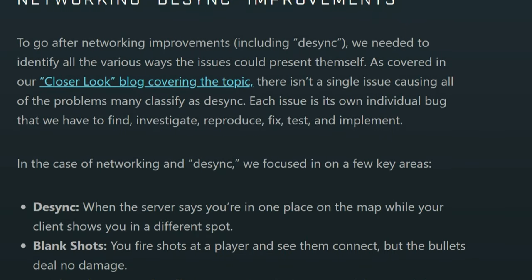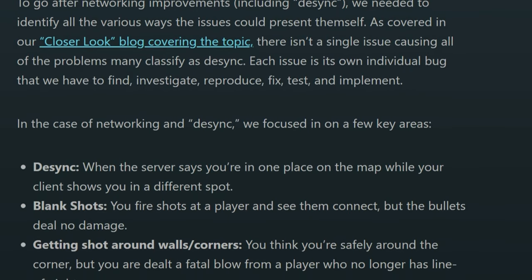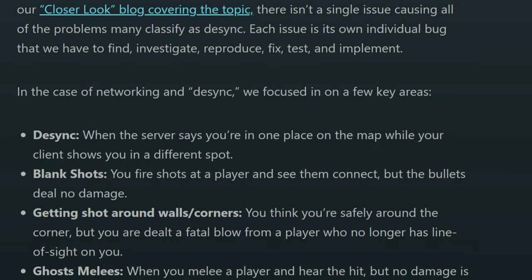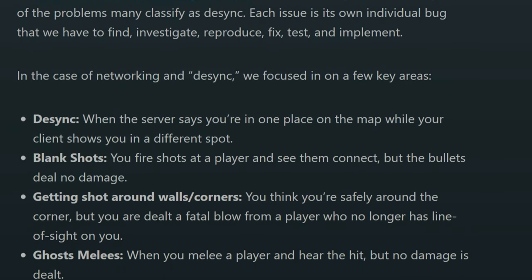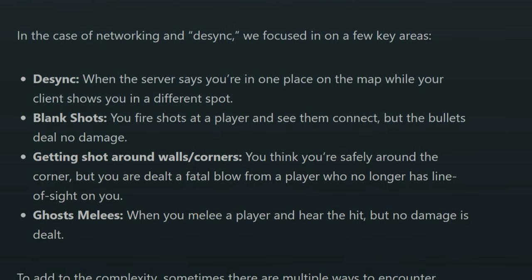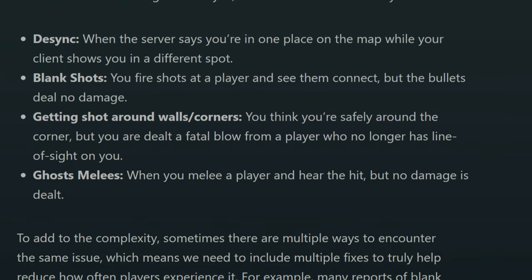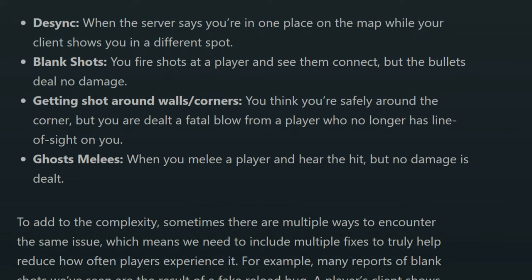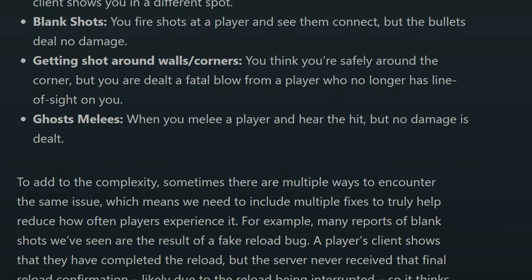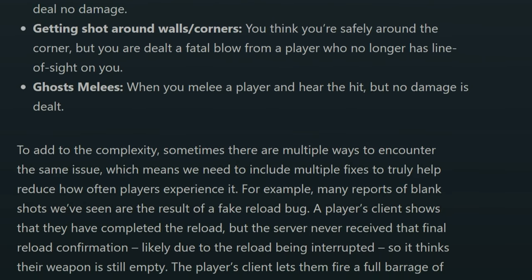Surprisingly, 343 is also introducing network desync improvements with this update. They have addressed the specific issues they are trying to fix within the next few updates, including the Winter Update. These issues include desync — which is when the server says you're in one place on the map while you're actually in a different spot on your side — blank shots where you fire at a player, see them connect, but the bullets deal no damage, getting shot around walls and corners, and ghost melees.